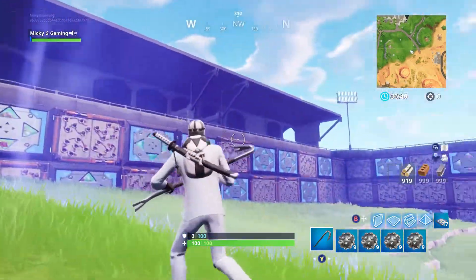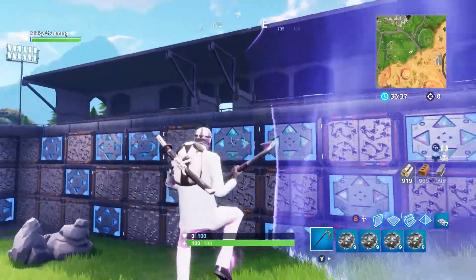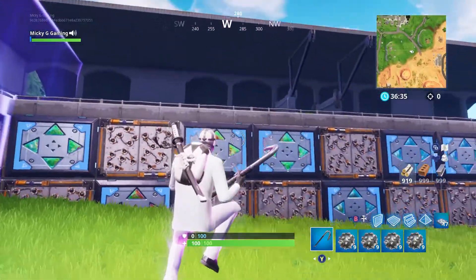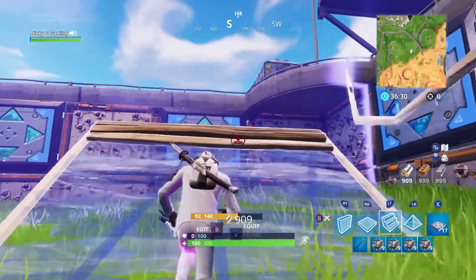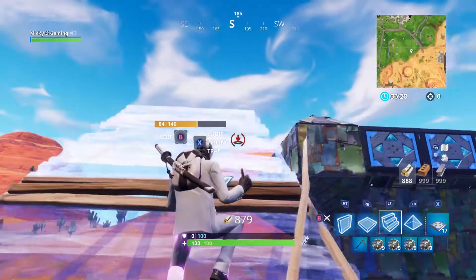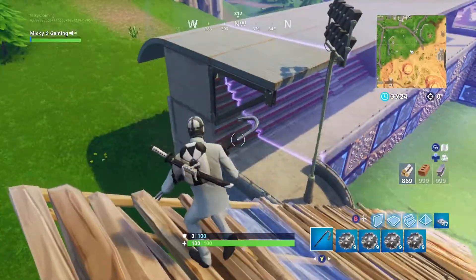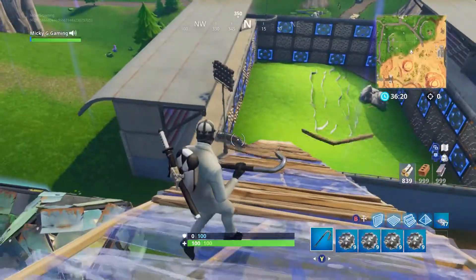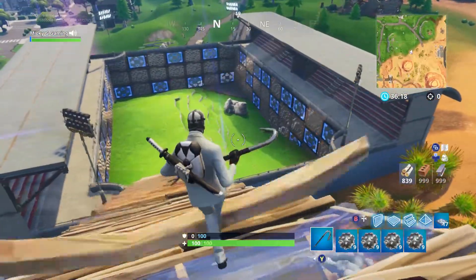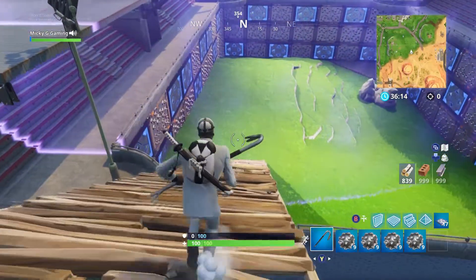Oh my gosh - guys, it built an actual stadium! I want to see this from the outside first. Like, it's a legit stadium. Okay, Epic Games - dude, that's so sick! You don't have to find jump pads, you don't have to find spike traps, they've already taken care of it for you.